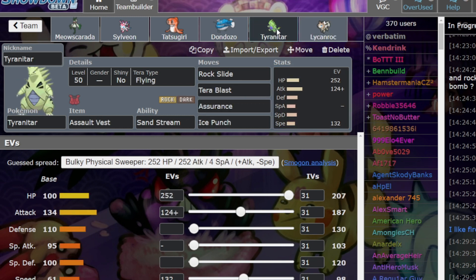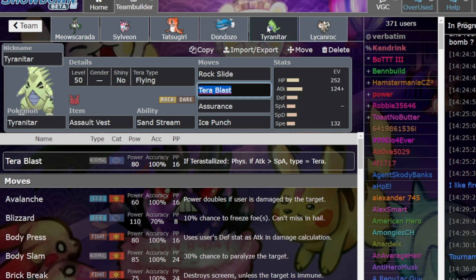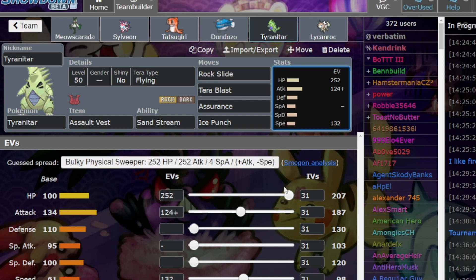Tyranitar is basically always, and I quote, always Tera Flying. It just fits the narrative for Tyranitar pretty well. It slams Annihilape, which Lycanroc and Tyranitar otherwise have problems against. And what is Annihilape going to do, Tera-stylize into Fire type? Well yeah, just GG to Rock Slide. Assurance is probably the most common move alongside Rock Slide and Tera Blast. They have some freedom to run Ice Punch for Garchomp, Fire Punch, or Low Kick as viable options. They usually run some speed and probably max HP, so they are really bulky.